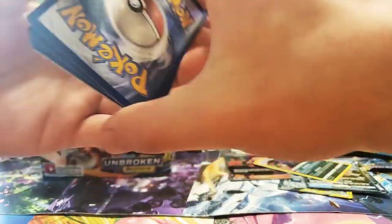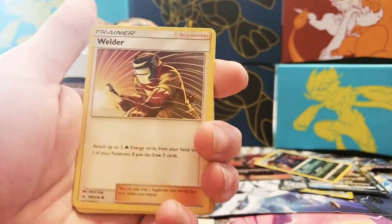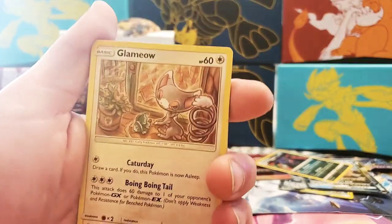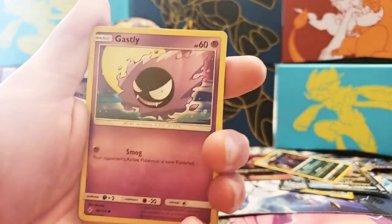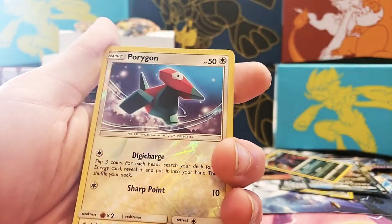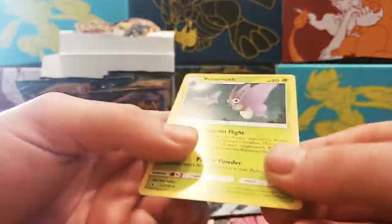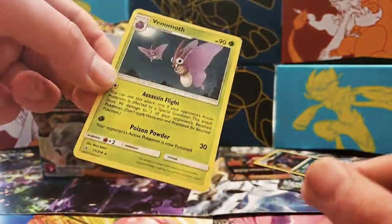Make sure you like and subscribe to the video if you're enjoying so I can do more openings for you guys. I would really love to be able to do more. Next pack: Glamyo, Growlithe, Gastly, Togepi, Pikachu, Corrigan, Reverse Holographic, and a Venomoth non-holo.